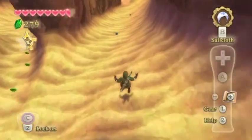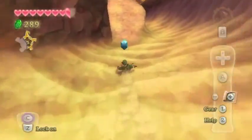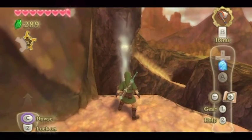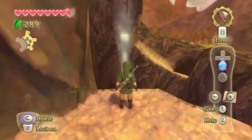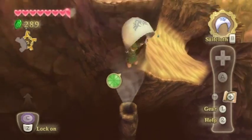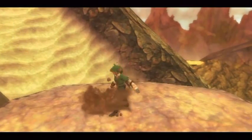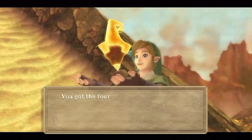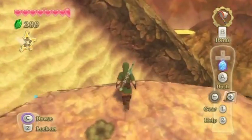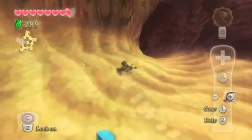Now we're gonna jump down, taking the right path and grabbing a couple rubies while we go. You've got to be patient here — wait for the second one to start blowing and then go. We got it. That puts us right here with the fourth piece of the key. Jump down and try to grab a couple more rubies — missed one.